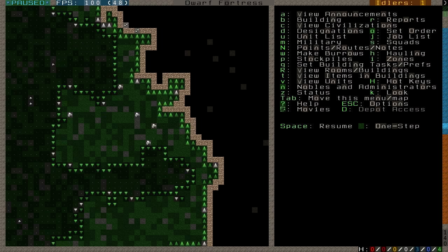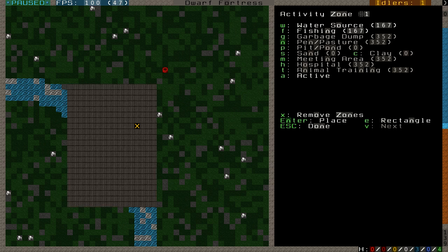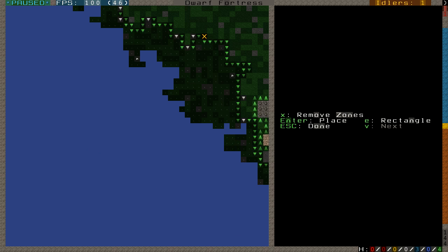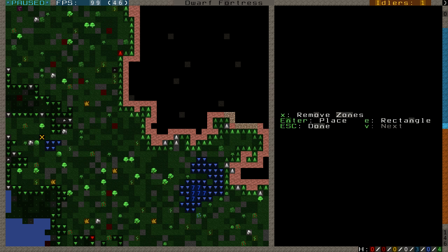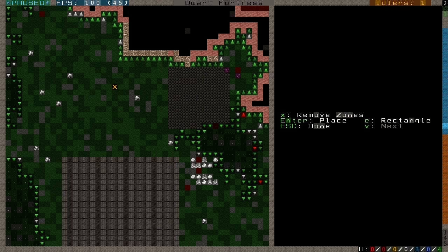Down by the river I set up an activity zone for fishing, and it's also a water source. Dwarves will prefer alcohol if at all possible, but when they are sick or if you run out of alcohol they'll need water. Having this activity zone here, they'll prefer to take water from the river instead of the little ponds. These little ponds will run out of water — they don't get resupplied unless it rains — so if all your dwarves start taking water from them, they'll quickly empty.